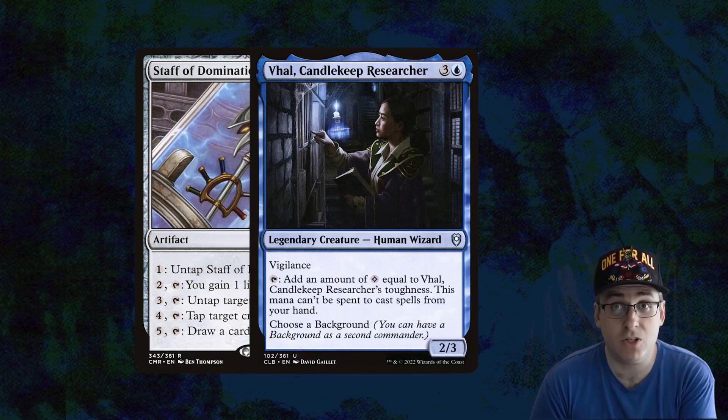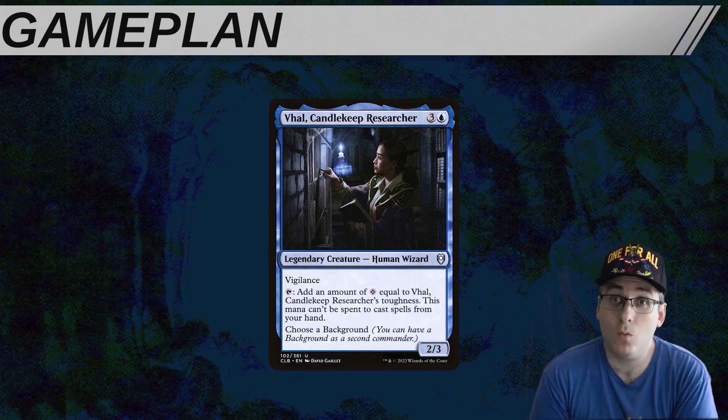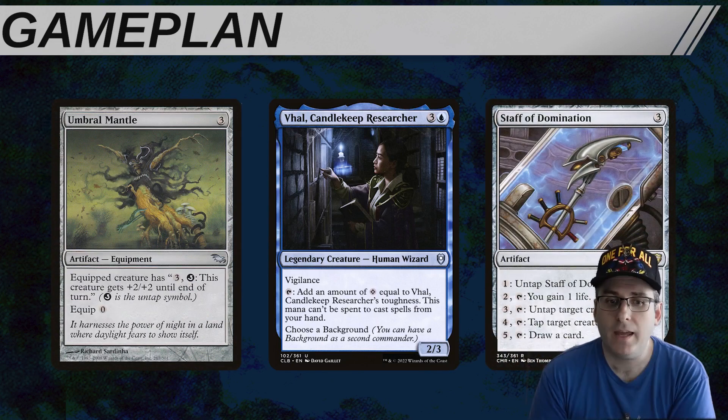If we ever get to seven toughness on Vol, it is almost impossible to stop the combo with conventional interaction — only something with split second actually stops it there. Val is an interesting commander choice for a cEDH table because they offer one of the biggest mana sources available, one that scales with their toughness. This allows Vol to generate infinite mana with two different artifacts: Umbral Mantle and Staff of Domination. The rest of this deck is basically built around trying to set these combos up as easily as possible.